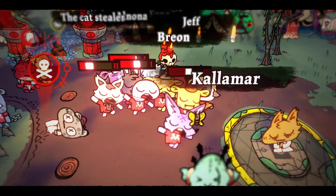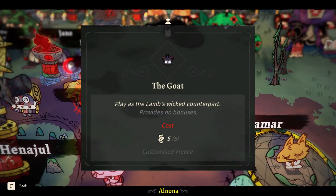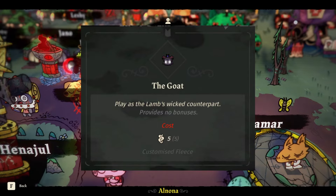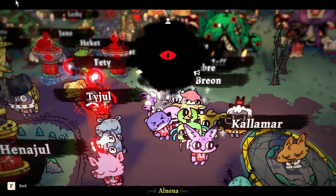Also, if you're like me and you don't have a friend to play with and you want to play as the GOAT, you can also get the GOAT fleece in the temple at the cost of sin. You would be able to get this fleece after enabling co-op mode once, or by unlocking something else, which we're going to talk about in a bit.